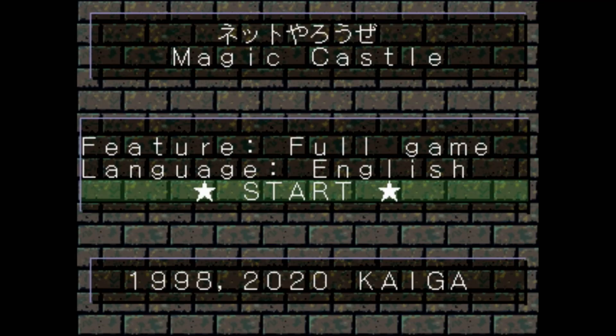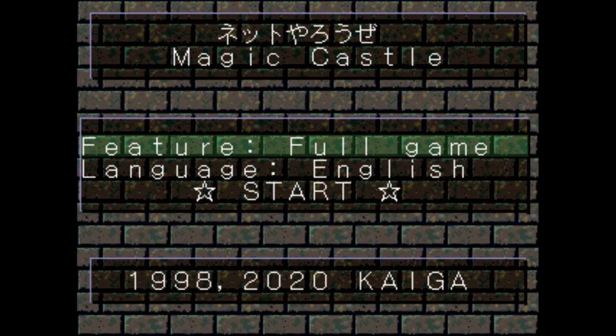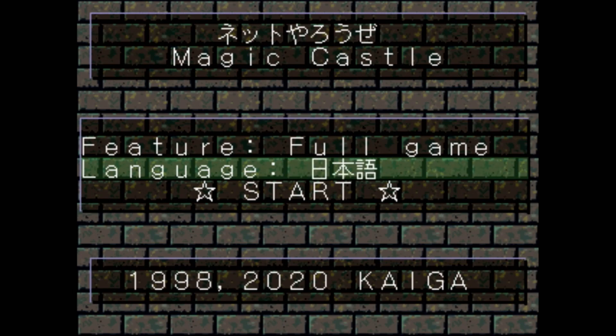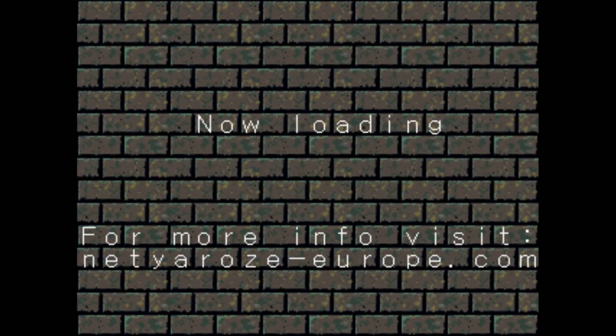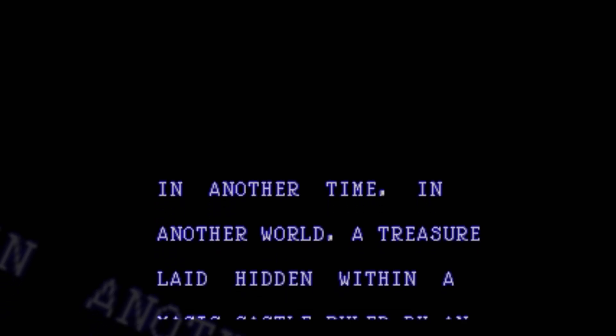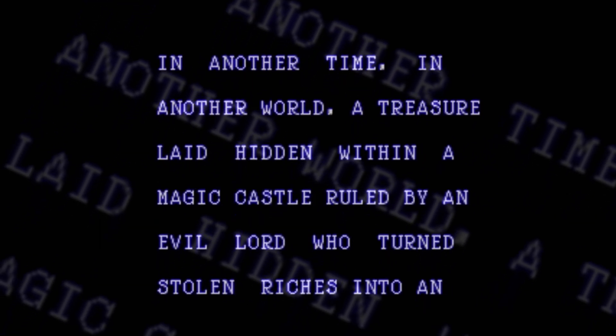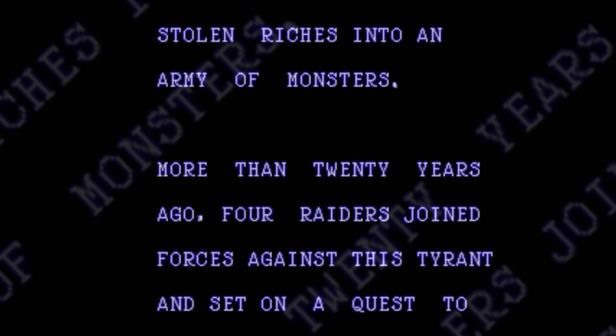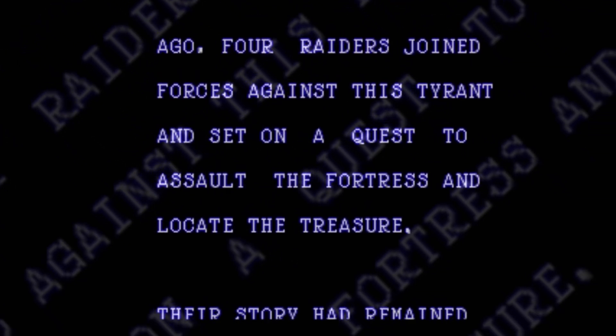Let's start it up. The first thing you're greeted with is a menu with a few options. You can choose between playing the full game, the beta version, or watching the actual promo video that these guys sent to Sony to try and get their game published — it still retains its VHS format and everything. You also have a couple of language options. When you're ready, just hit start. Now for some story: in another time, in another world, a treasure laid hidden within a magic castle ruled by an evil lord who turned stolen riches into an army of monsters. More than 20 years ago, four raiders joined forces against this tyrant on a quest to assault the fortress and locate the treasure. Their story had remained untold until now.